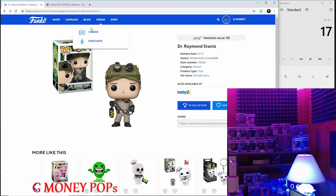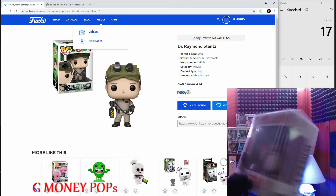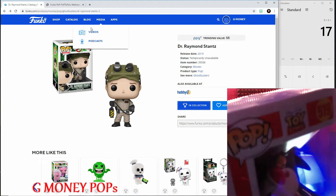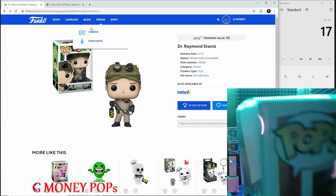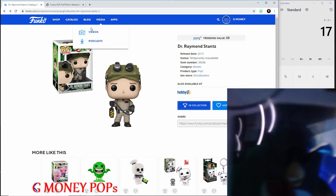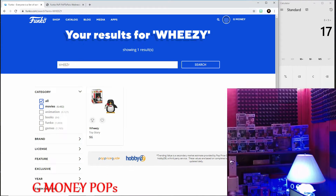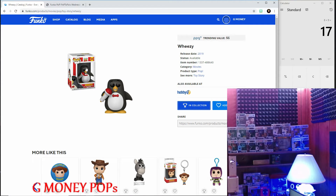Now let's look up our last common pop, which is the Toy Story Wheezy — it's a penguin with a microphone. This pop is not in mint condition; he actually has some damage to his nose, his yellow beak. His beak has a big chunk missing out of it. Wheezy is only worth six dollars anyway, so I'm probably just gonna end up giving this pop away — maybe a future giveaway on the channel, so make sure you subscribe.